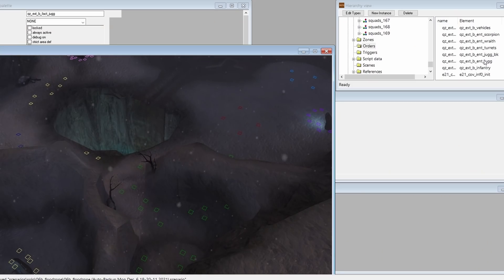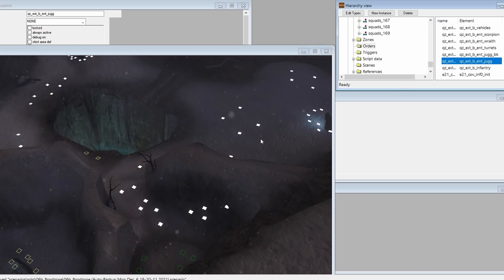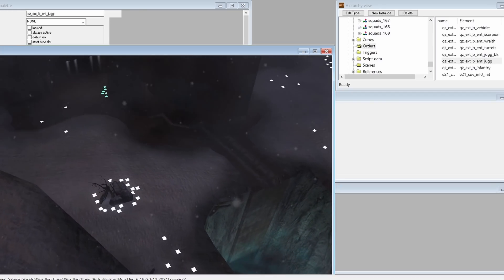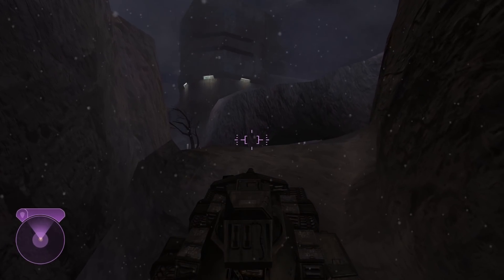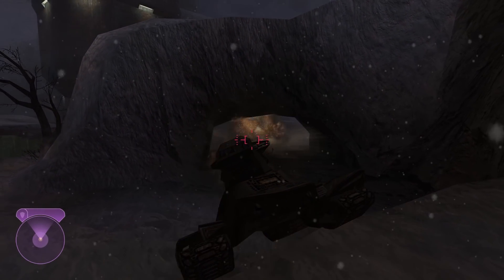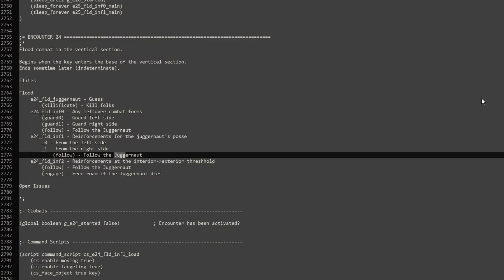The next encounter is completely custom made by me, as I couldn't find any clues outside of the Juggernaut AI order that spans the entirety of the space. As you make your way into the last open area with the vehicle, a Juggernaut rushes you from the cave and a second one flanks you from the left. The last Juggernaut encounter from this mission is quite special — inside the mission's script file, there are notes providing details as to how this encounter would play out.